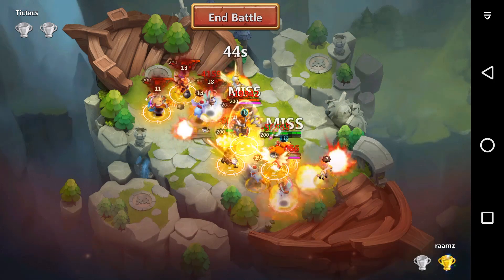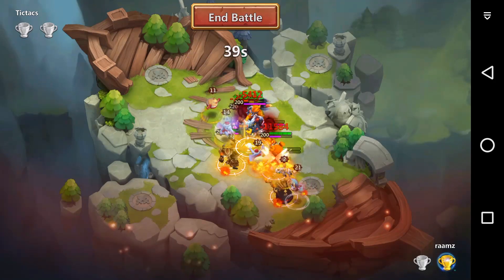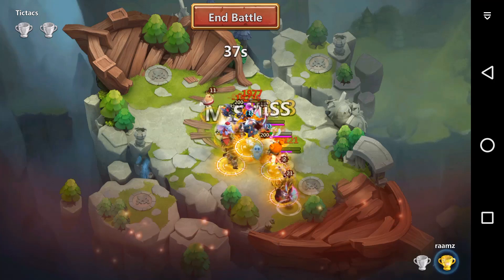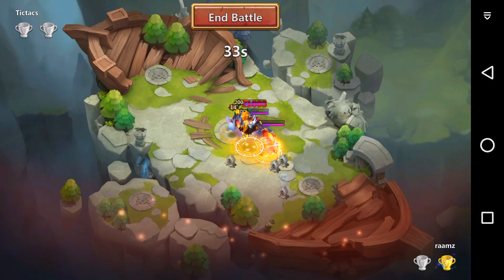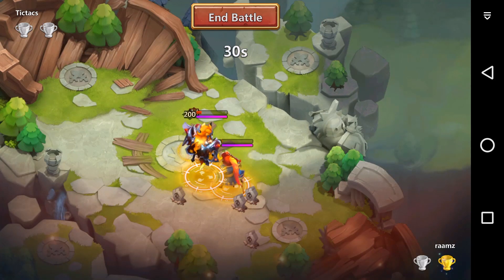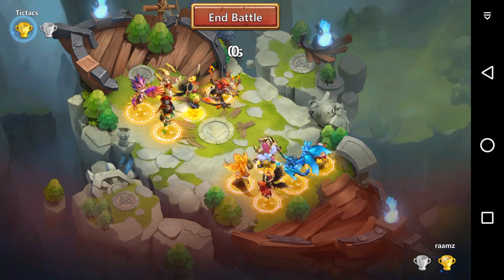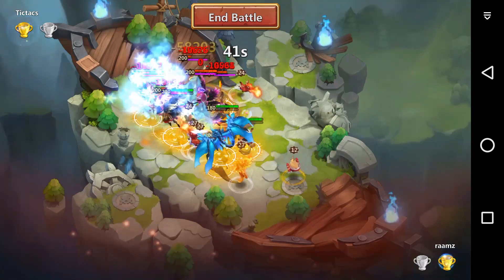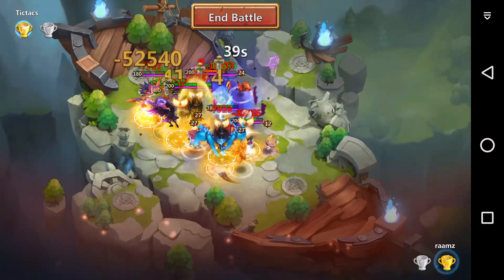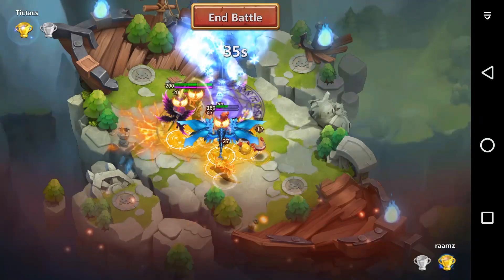There it is — my Iris team versus his Cupid buffer team. Whoa, just look at that Phantom King! He just wiped out all of my heroes. That's crazy — that battle was just crazy. We have to win somehow. We will win because he doesn't have much tank.